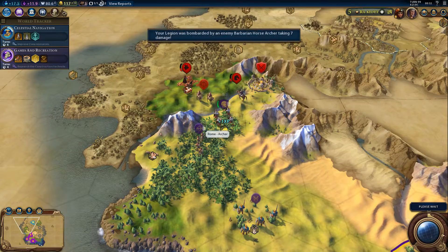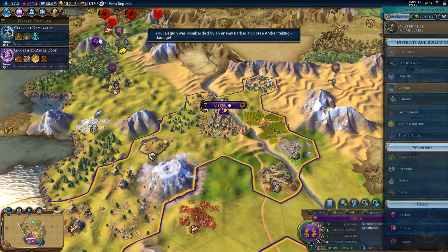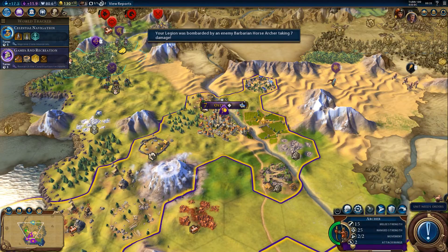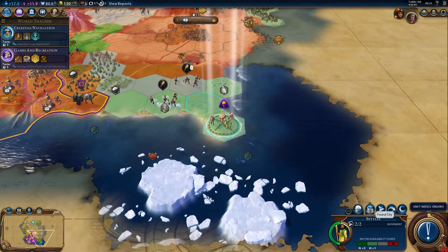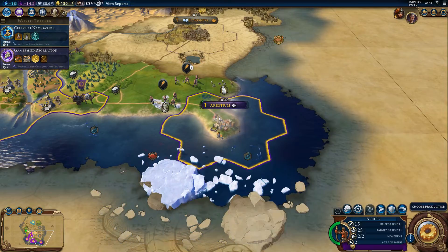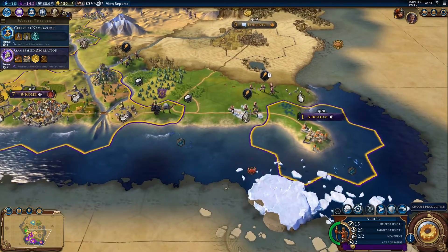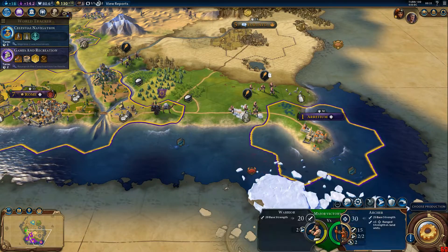Can I actually use these archers now? I was going to build the library last time, so I'm going to do that now. I will be founding my next city here. And because it's within range of Rome in terms of trade range, it automatically gets a road — one of the benefits of playing the Romans.